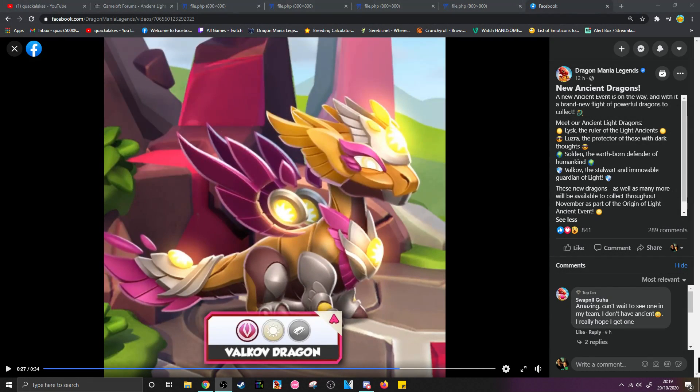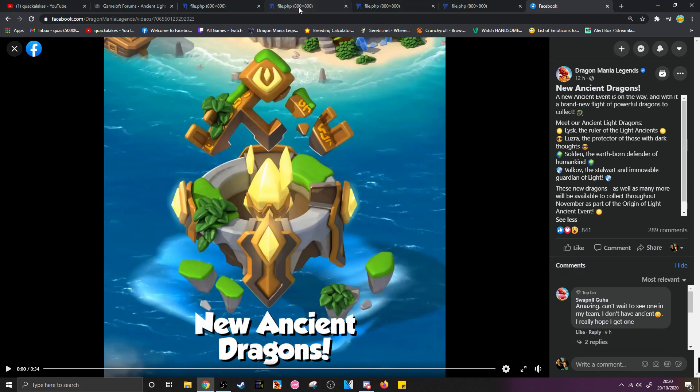A lot of us have been waiting for this, but the new ancient dragons coming in the upcoming light ancient event have been revealed. We don't know all of their stats yet, and we don't have the full event timeline because that will be coming out next week. But the new light dragons have been shown, and we've got the image files for them, so we'll take a look at the high-res versions of them.